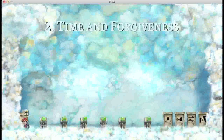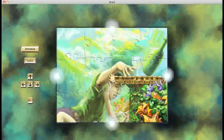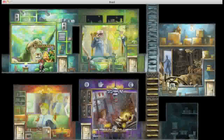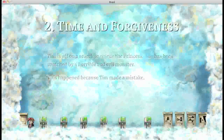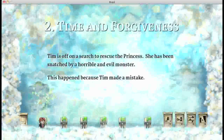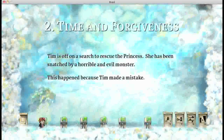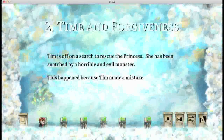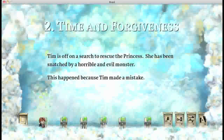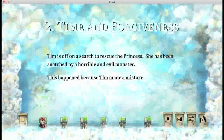The concept of paintings is sort of explained and made important with the puzzles, which I will explain in a minute. The story is this: Tim is off on a search to rescue the princess. She has been snatched by a horrible and evil monster. This happened because Tim made a mistake.